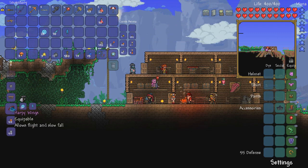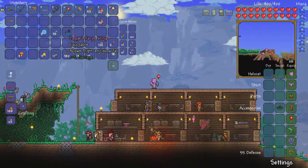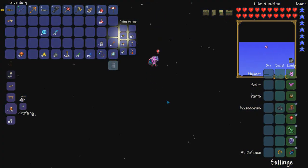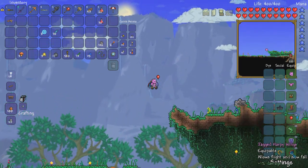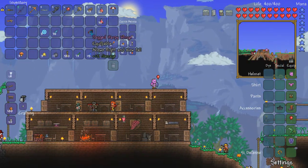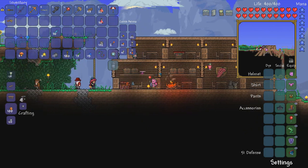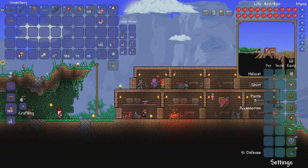Giant harpy feather — as you can see, we can now craft the harpy wings. These are actually better than angel and demon wings, which are the lowest tier. Now that I have the harpy wings, I don't need the lucky horseshoe anymore because the wings allow flight and slow fall, so I don't take fall damage. I can put the extra souls of flight in storage in case I want to make a better pair of wings later. I wonder if I can reforge these to get a better modifier.